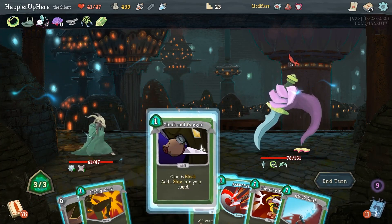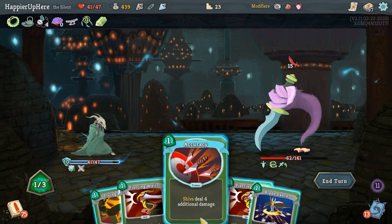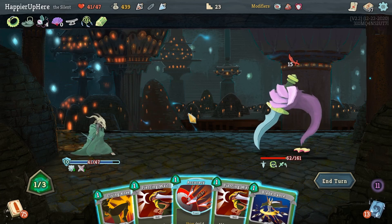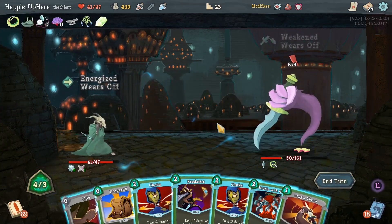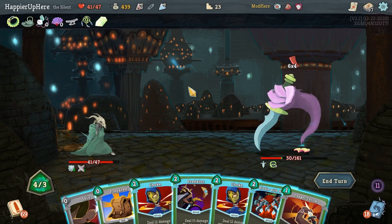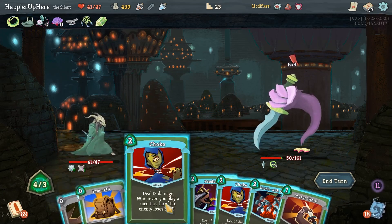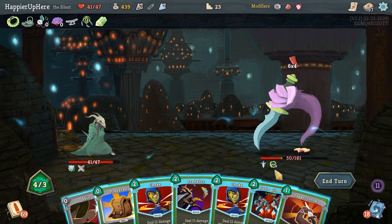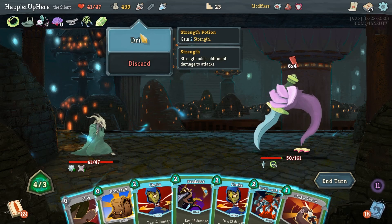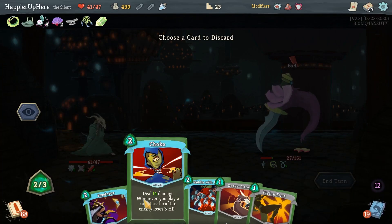15 HP - I have two Piercing Wails. Cloak and Dagger, that's 11. One Piercing Wail would be enough. I'm fully defended already. Should I do Accuracy? I have one shiv every turn - it would only add guaranteed four extra damage each turn, not sure if worth it. 24 incoming - this might be a problem unless I can kill here. Choke, Shiv, that's 19, Riddle with Holes is another 15 - so 34 plus 3 is 37. With the Strength Potion, that might be enough. Riddle with Holes kills.